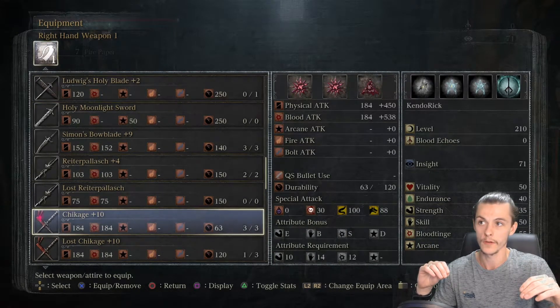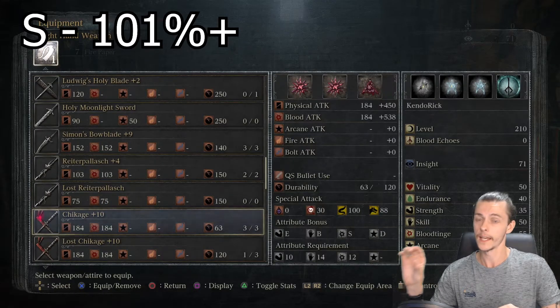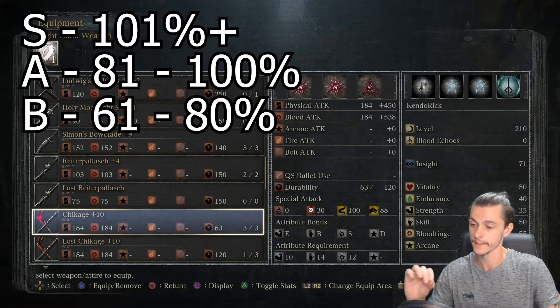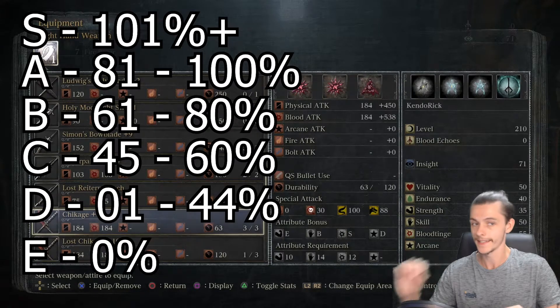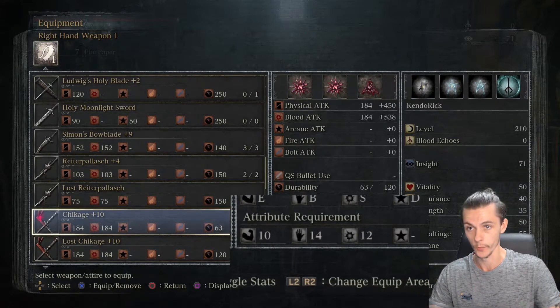This changes depending on what blood gems you have equipped. Next is the attribute bonus. These rank from D being the worst to S being the best. S is 101 to 110%, A is 81 to 100%, B is 61 to 80%, C is 45 to 60%, and D is 1 to 44%. Attribute requirements are what stat level you need to be able to wield the weapon.